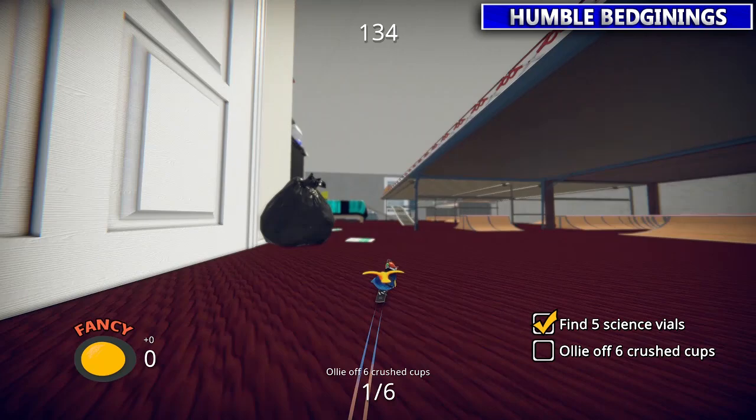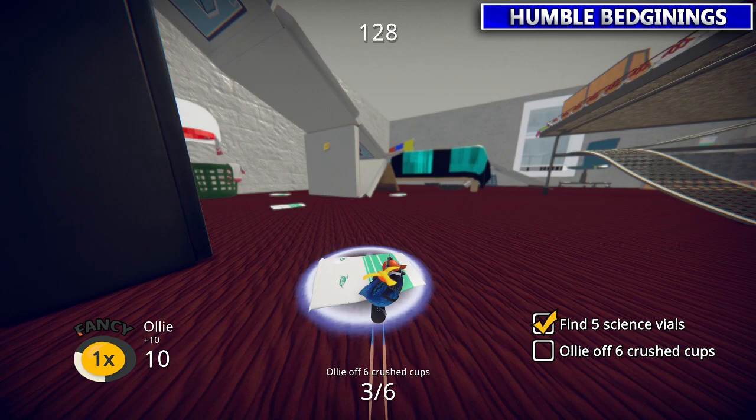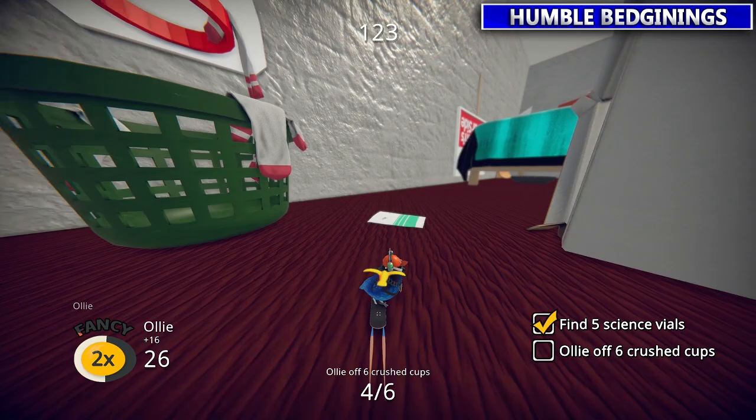Slowly ride by each one, and right as you get to it tap A to do a little ollie. Do it to all six cups and we're done this mission.